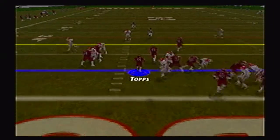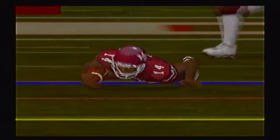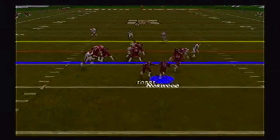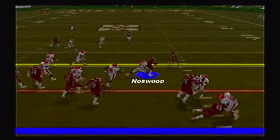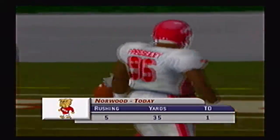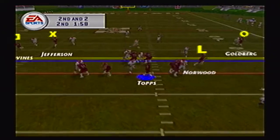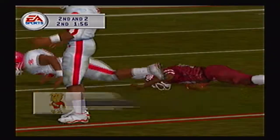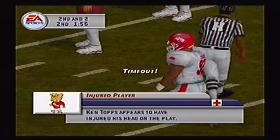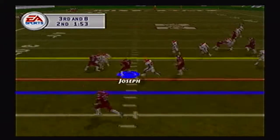Topps options up the middle, keeps it himself, and picks up a first down with just over 2 minutes to go. Norwood gets a carry, jukes, and picks up about 9 yards — 35 yards on 5 carries today. Then Topps cannot evade the defender, is sacked, and has injured his head on the play. That could be huge for the Bulldogs.